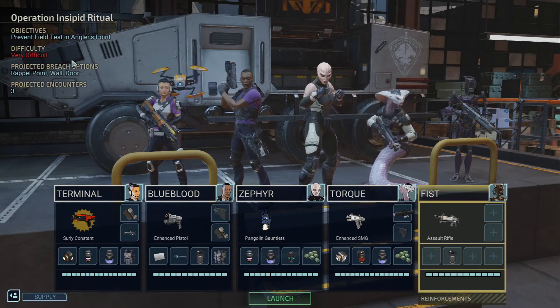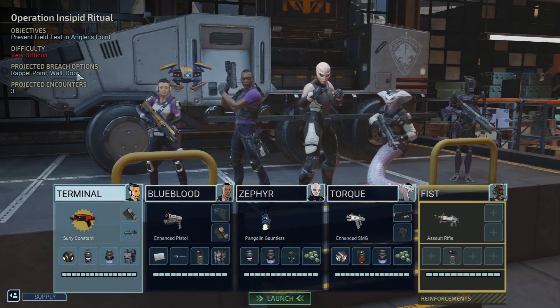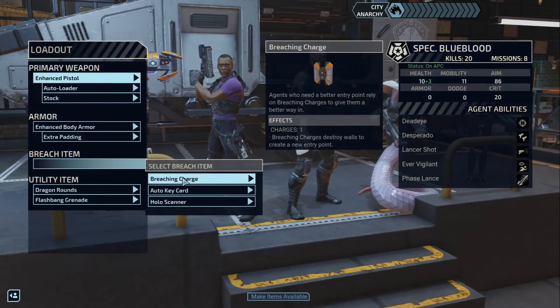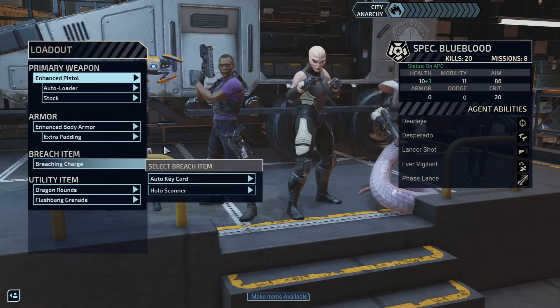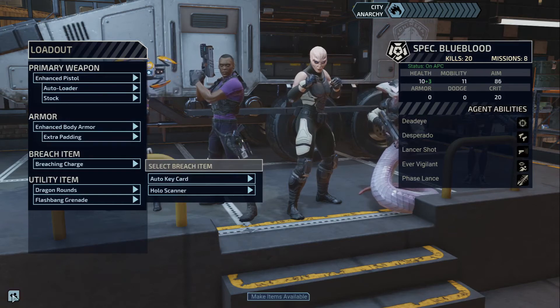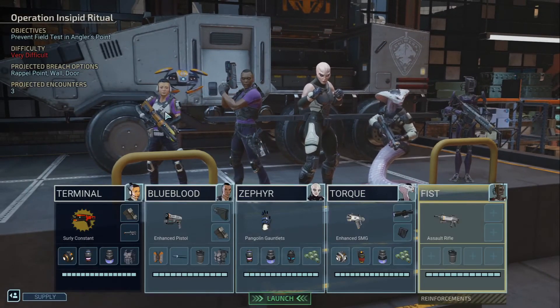Prevent Field Test — let's see, minus 2 unrest. We'll just make sure that we do not press launch like we did in the last episode. Repel Point, Wall, and Door — we need a wall charge. We need a wall charge. Do we need a door key? I don't think so. We'll take the Breaching Charge. Make items available.